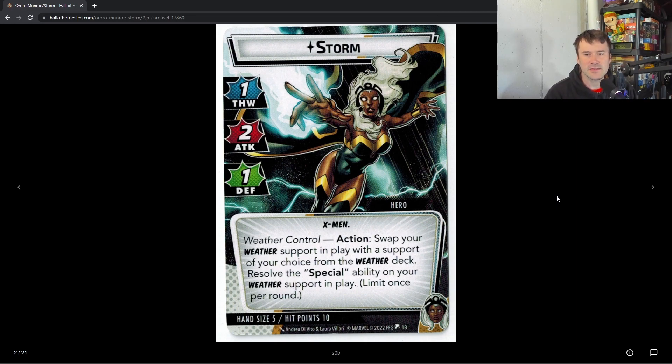Storm's stat line is a little weaker than what we've been seeing recently — a one, two, one. It's not terrible, but fine. She drops down to five hand size on hero side. Her Weather Control action lets you swap your weather support in play with a support of your choice from the weather deck and resolve the special ability on your weather support in play, limit once per round.